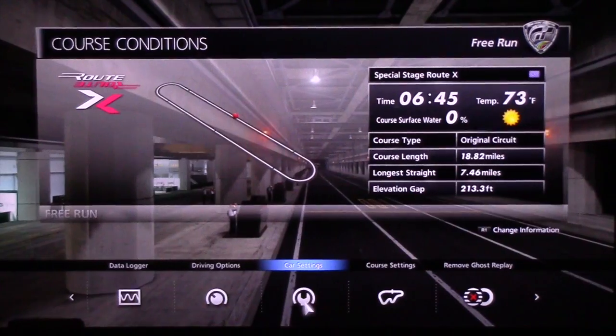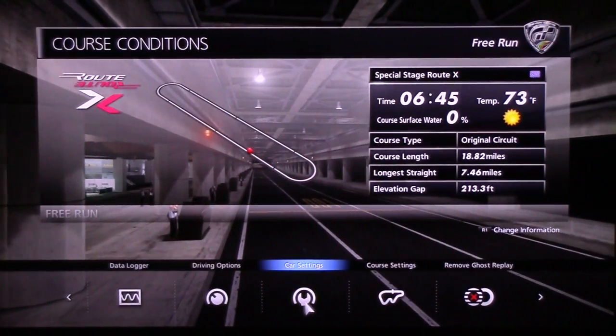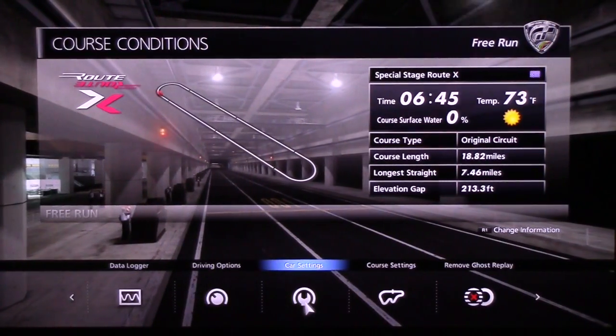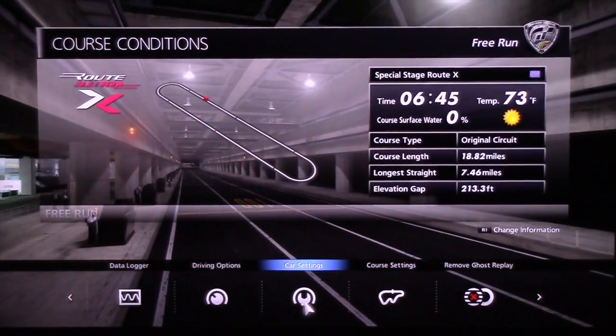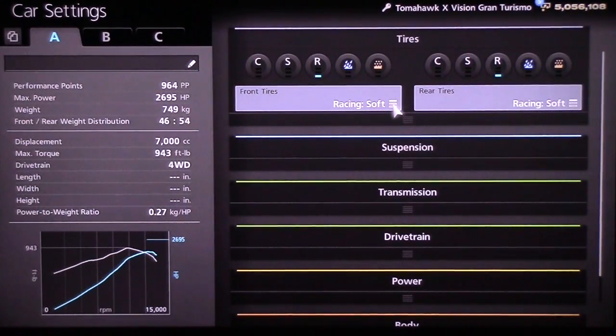Everyone is just going absolutely crazy with this car. Speeds over 430, 435 miles per hour, easily obtainable with this tune that I'm about to show you. We're gonna jump in — front tires racing soft, rear tires racing soft.